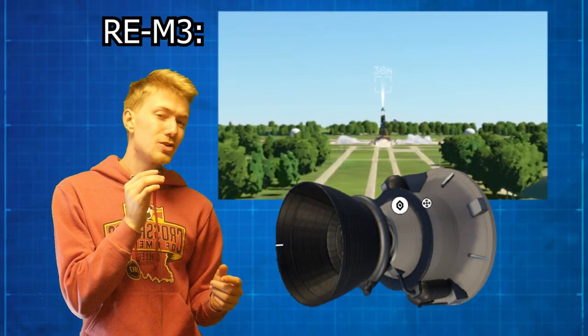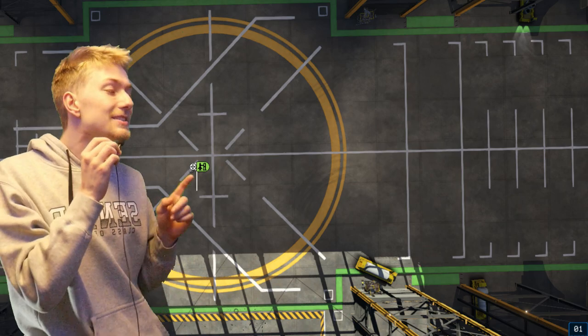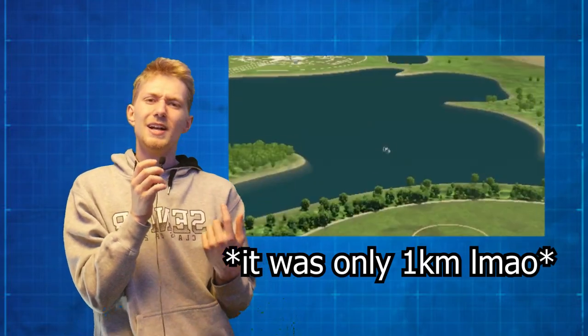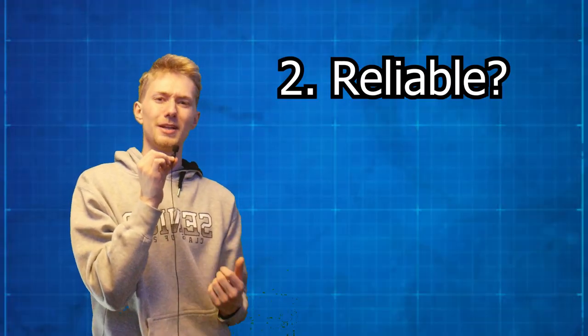The REM 3 engine was able to shoot the Kerbal up 208 meters. However, I did leave out one engine from this experiment — the KS-100. The reason is that I found a way to launch a Kerbal three kilometers using that engine, but the issue was that it was completely unreliable, which brings us to our next question: can we make it reliable?